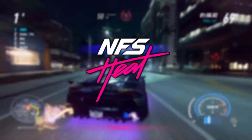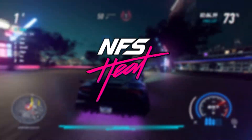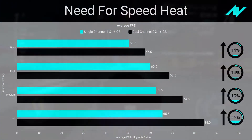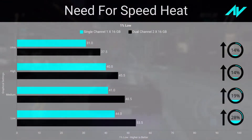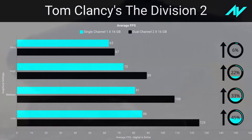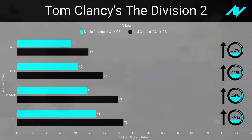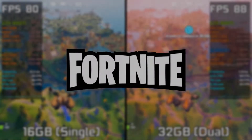NFS Heat was tested by playing the same race in both nighttime and daytime. The game saw a decent increment in performance at every preset, though the title isn't considered well-optimized. The system used over eight gigabytes in single channel and eleven in dual channel. The Division 2 was tested using the built-in benchmark — being heavily CPU-bound, it saw a minimal 6 percent improvement in average frame rate but 32 percent in one percent lows at ultra preset, with much better results at low preset: 45 percent in average frame rate and 35 percent in one percent lows. The system used over eleven gigabytes in single channel and thirteen in dual channel.